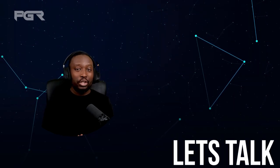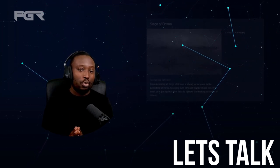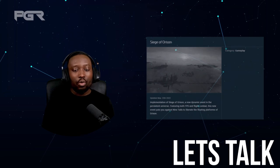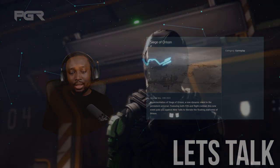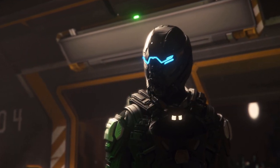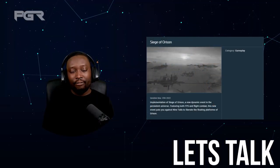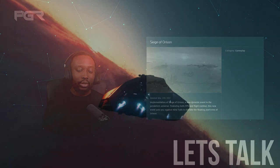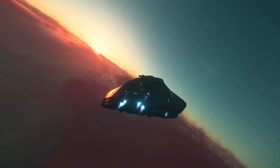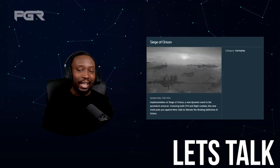Almost forgot — the biggest feature for Star Citizen Alpha 3.17.2 is Checkmate Orson. This is a new dynamic event in the persistent universe featuring both FPS and flight combat. The event puts you against the Nine Tails to liberate the floating platforms of Orson. It's exciting to have more activity in the Crusader sector, and this event will encourage teamwork, with both PvE and PvP elements.